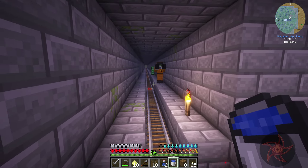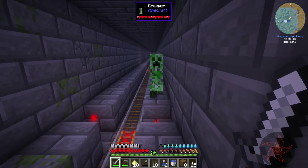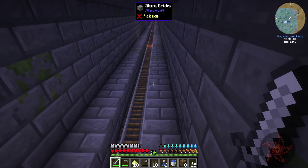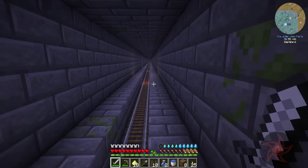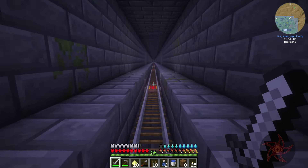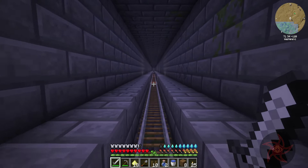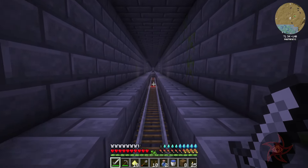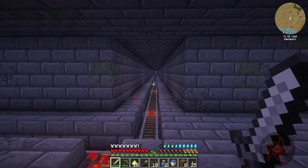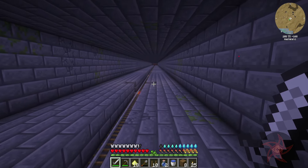We can get a bunch of redstone torches from down here, and powered rails are something we can sell off. Hello, Mr. Zombie. We're in claim chunks so I'm not too worried about it. Sometimes there are little offshoot rooms from these rail lines. Let me just hop down here so I don't waste food and water by jumping. Once you start moving there's really not a lot of spawnable spaces down here, so there's not a ton of mobs in the tunnel. The larger intersection areas have a decent amount, but these little narrow offshoot tunnels are actually not terrible.